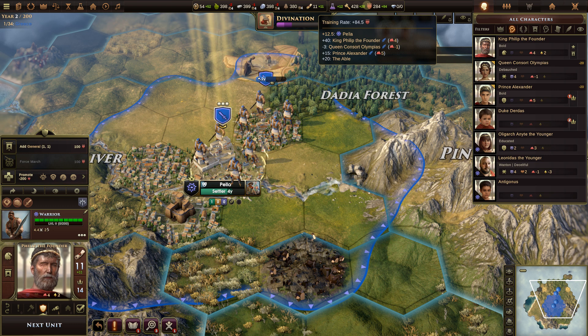The training rate is plus 84.5. Pella itself gives plus 12.5, King Philip the Founder with four courage gives plus 40, Olympius with negative one courage gives negative three globally, and Prince Alexander with five courage gives plus 15. Because we're playing on the Able difficulty level we automatically get plus 20. The Able difficulty gives you plus 20 civics, plus 20 training, plus 10 science, and plus 10 orders per year. This is how you find out where your production numbers come from.